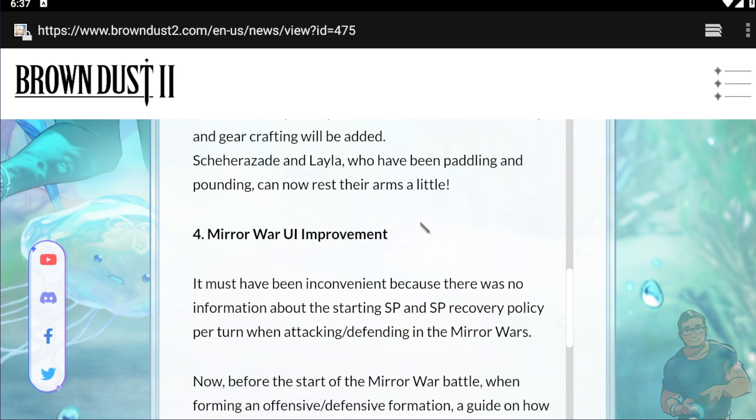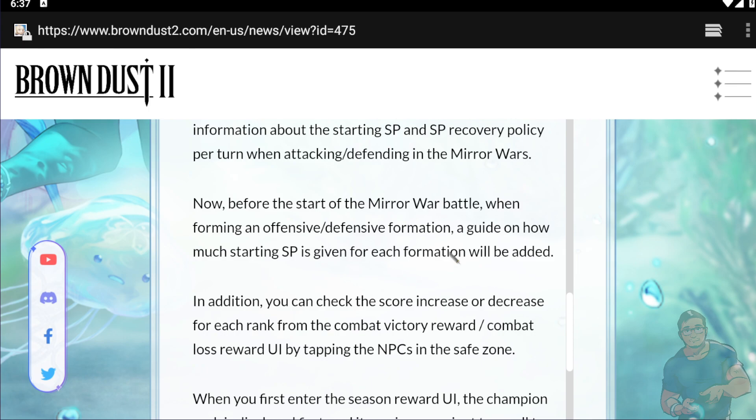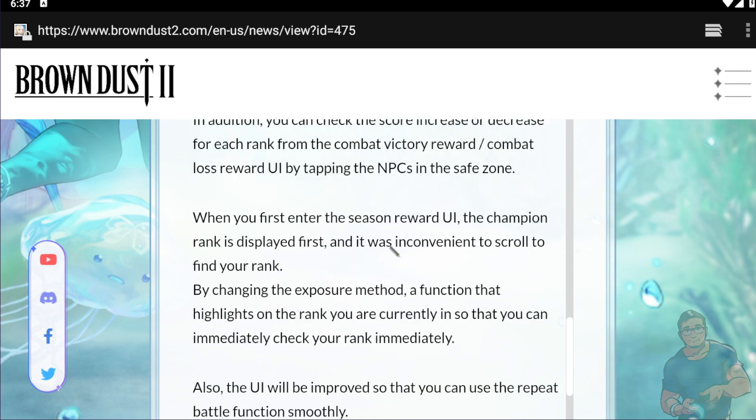Number four is Mirror War UI improvement. It must have been inconvenient because there was no information about the starting SP and SP recovery policy per turn. They are going to change that. In addition, you can check the score increase and decrease for each rank via the combat victory and loss reward UI by tapping the NPCs in the save zone. A function will also be added that highlights the rank you are currently in so you can immediately check it.